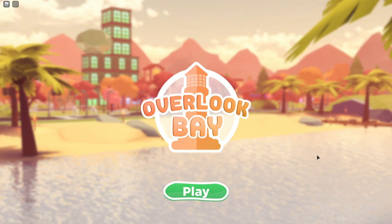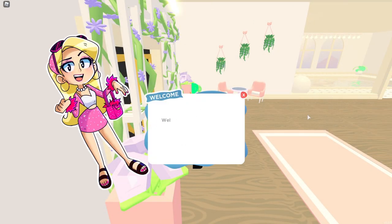Hi guys! In today's video I'm going to be showing you the new Overlook Bay update. I was sitting here for like an hour updating the webpage until they finally updated. It is version 1.12 right now and I just joined the game, and this is the first thing that I see. You can see that they changed their colors around a little - oranges and like a new picture in the background - so I'm so excited to see.